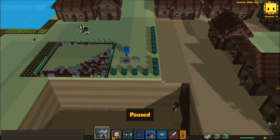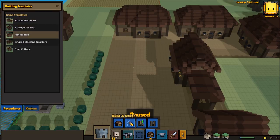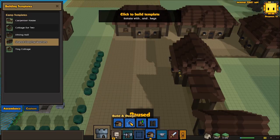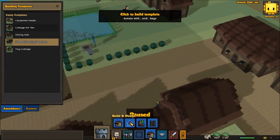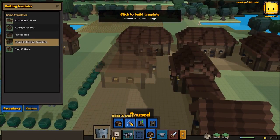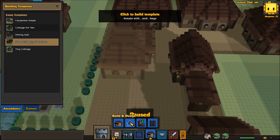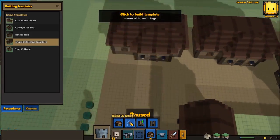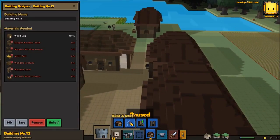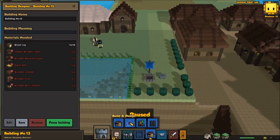I think we just got denied for another person because we didn't have enough building or enough wealth, so I'm gonna go ahead and build another sleeping quarters. I'll put that right there — it's gonna make everything a little tight over here, like a little alleyway almost. Yeah, that sounds good to me, let's go ahead and do that.